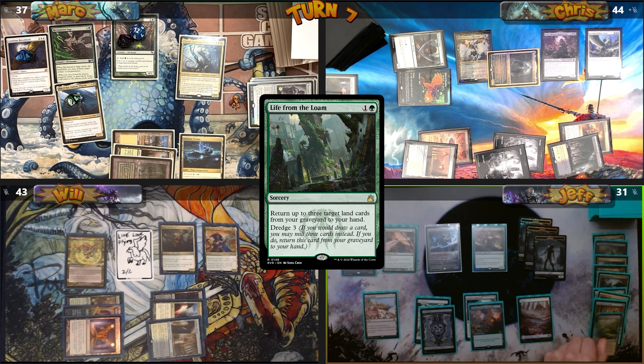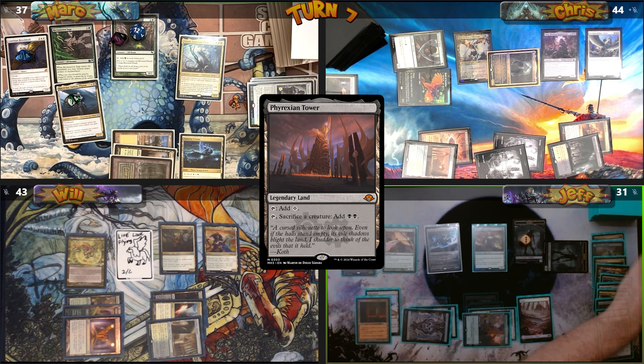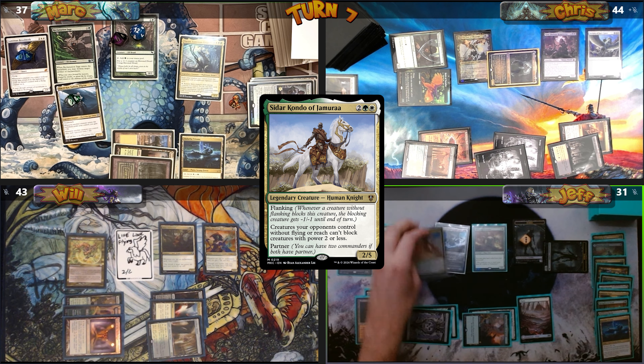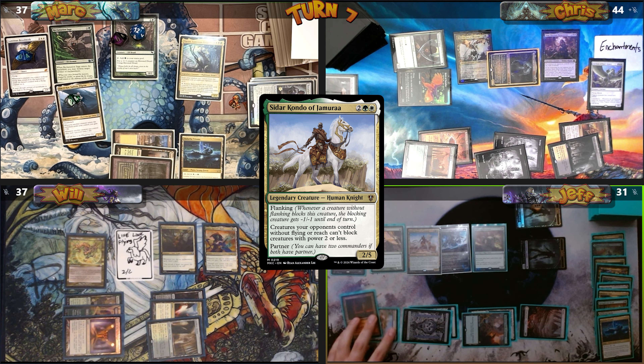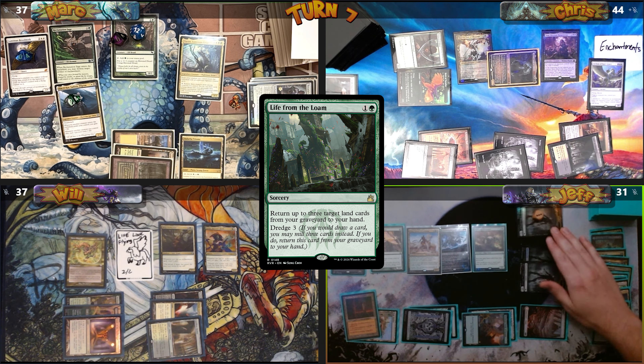Mark dredges with Life from the Loam, getting another tapped zombie token. He plays Phyrexian Tower, then casts his other commander Sidar Kondo of Jamuraa. Moving to combat, he sends his three Tutu zombies at Will — they can only be blocked by creatures with Flying or Reach — and Will takes the damage. Jeff casts Life from the Loam, returns lands from his graveyard, gets another zombie, and passes.